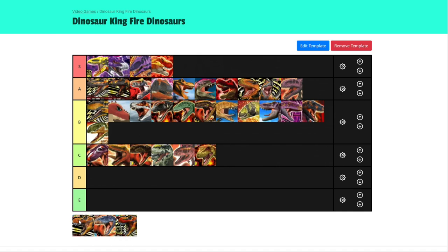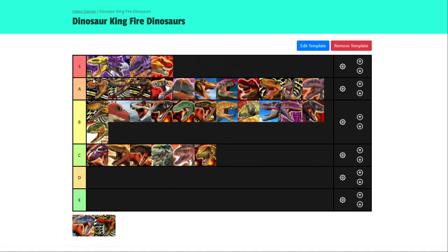Now for Super T-Rex. Other than Super Eocarcharia, it's the best super dinosaur. It could easily go into S tier — it packs such a punch, it hits like a truck. In Awaken mode it could one-shot pretty much anything with its critical move. Super T-Rex is up into A tier. It will have decent enough technique to use moves like Flare Sword and Volcano Burst. It has to be better than the normal T-Rex, and frankly it is.